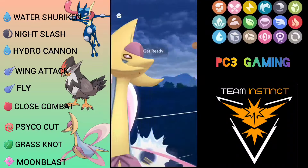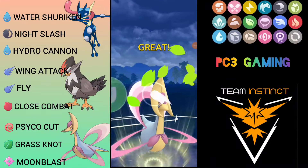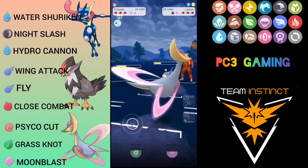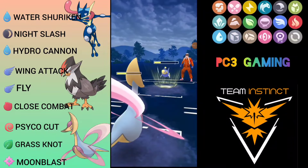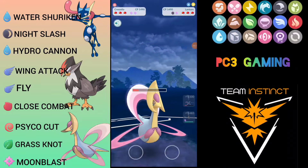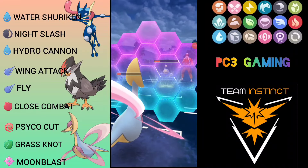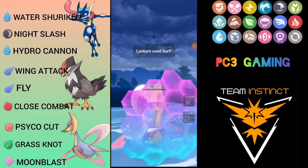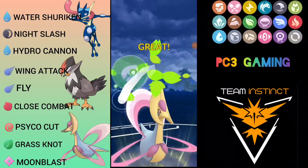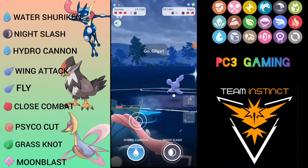He doesn't shield the first Grass Knot. Next Grass Knot will definitely knock out — going for it. He shields. I don't think I need to shield because I can tank another Thunderbolt, so I don't shield. He goes for a bait move and I reach Grass Knot — unfortunately lose the CMP. I shield to at least grab the final shield. Grass Knot knocks out and here comes Gligar. I immediately swap to Gray Ninja and am met with Trevenant.